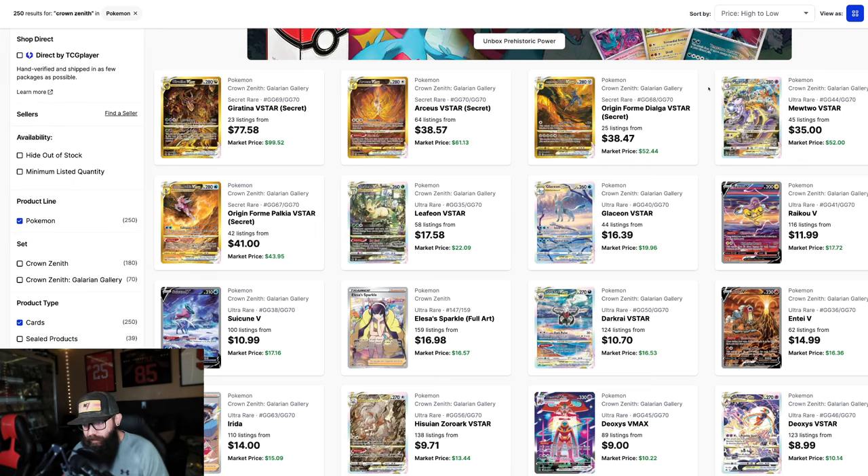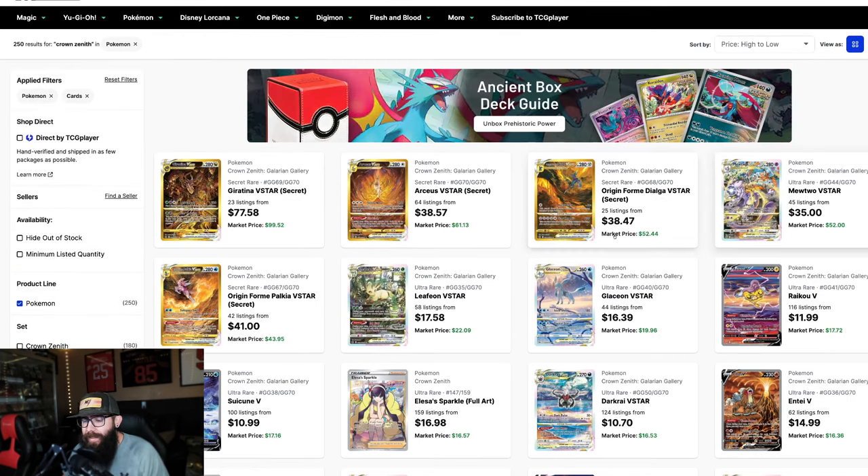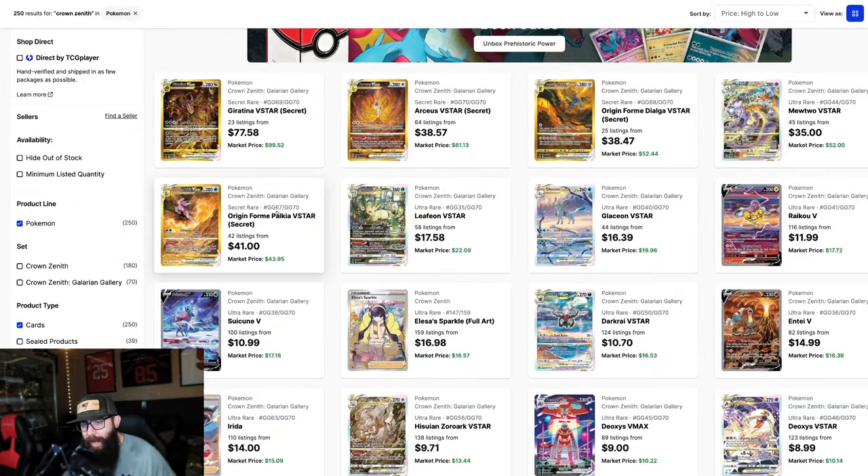Let's just start with the cards. Look at this set — this is the last yellow border set of cards, the last Sword and Shield set. It's a specialty set, no booster box. Just start with the Giratina. Look at what the Giratina in Lost Origin is doing — are you serious? $100. This card is sick.